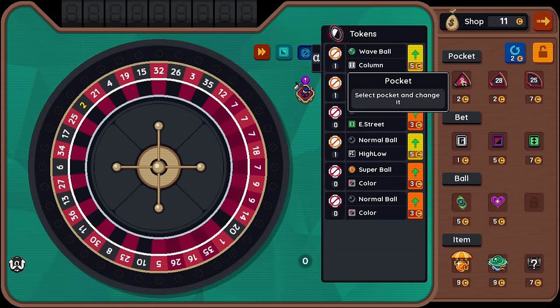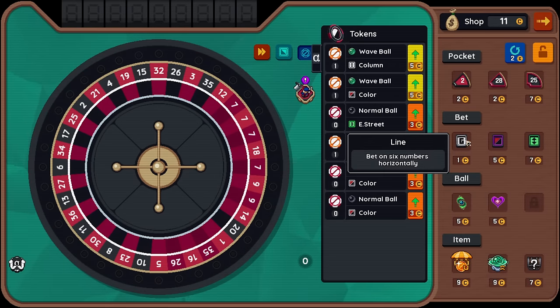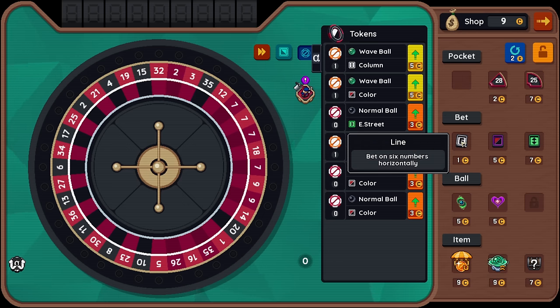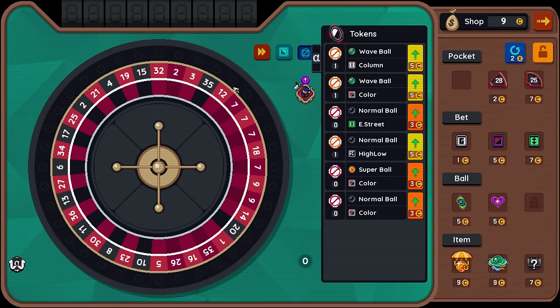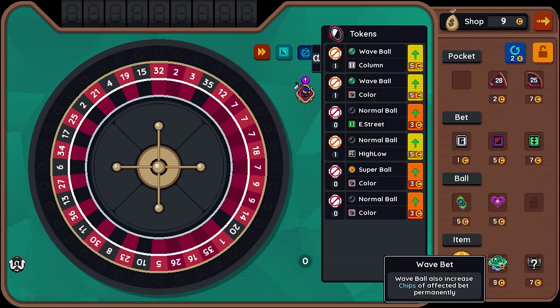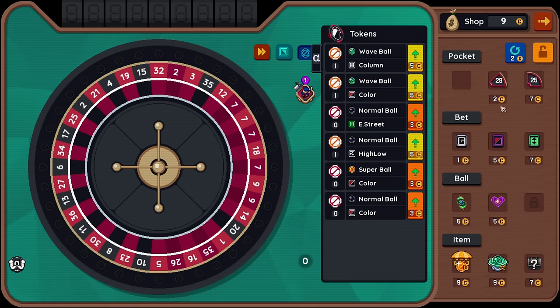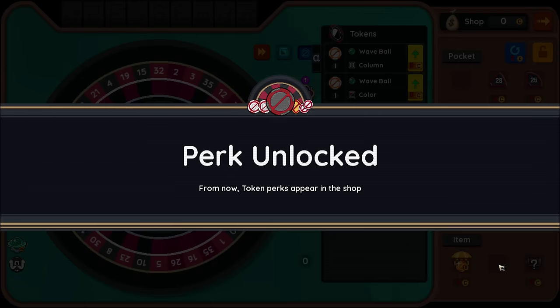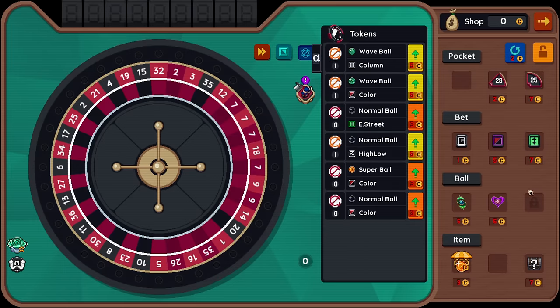Tiny red two — seems good. They're on six numbers horizontally, can include seven, eight, nine, four, five, six or something. Wave ball also increases chips of affected bet permanently. We have two wave balls, so that seems like a good investment. Perk unlocked — from now on, token perks appear in the shop. We got so much stuff in the shop now.